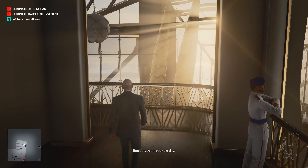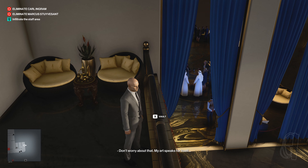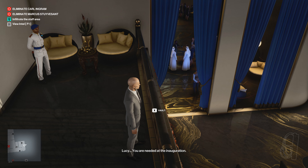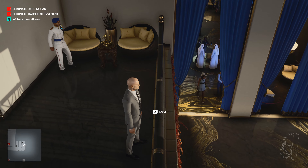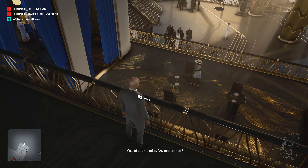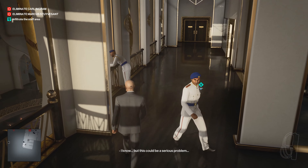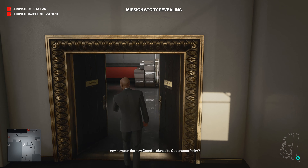It looks like the two ladies have moved. That release winch there is most definitely going to drop on the table. I can hear them, I just can't see them. I wonder whether or not - ah, here we go, here we go. I think that's one of them. Let's get upstairs and do what we did last time. All I want to do is try and remember that key code. There's quite a bit of security here.